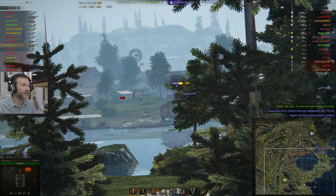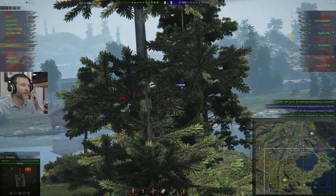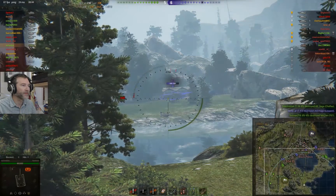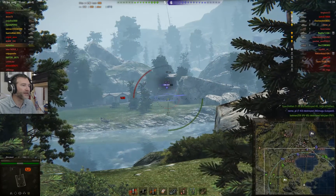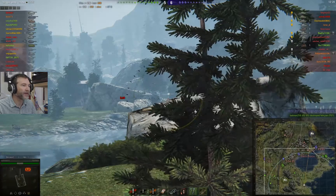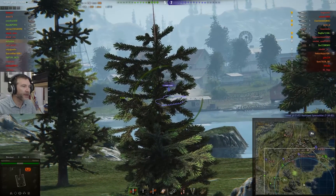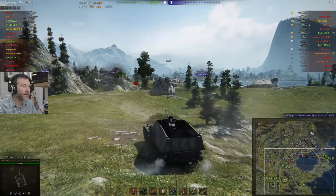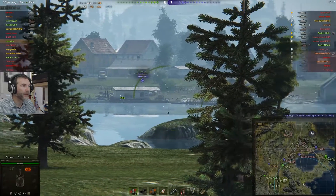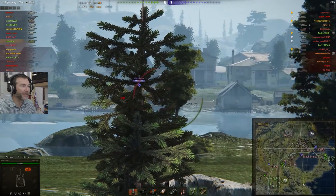Come on, aim for his tracks — aim for those tracks. There's a building in the way — it looked like it went true and straight. I need a critical hit. I'm really hoping that went in. That's a good spot here. Let's try and get shots on the back of that Black Prince if we can. I could tell my aiming reticule was a little bit low there.